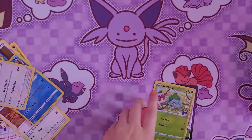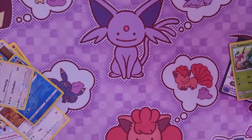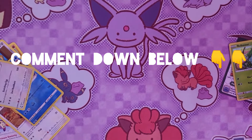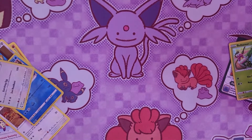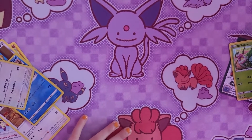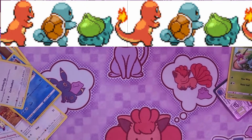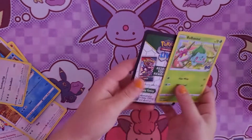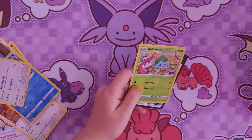The best card here, I think, is the Bulbasaur. Comment down below which card is your favorite. Comment down below which one's your favorite starter — Bulbasaur, Squirtle, or Charmander. Because I really like Squirtle, to be honest.